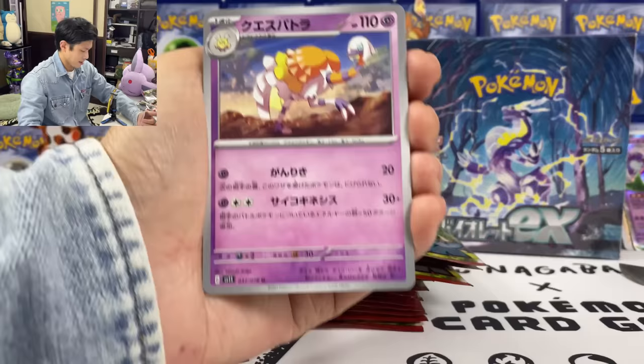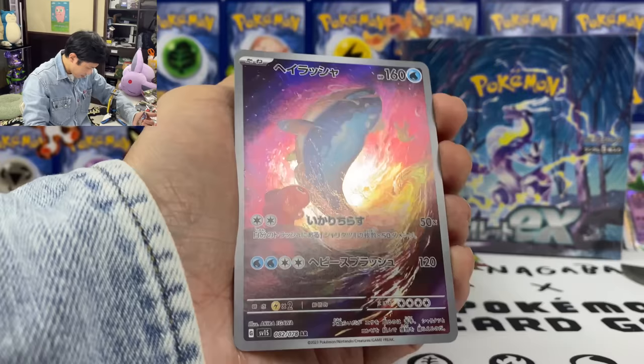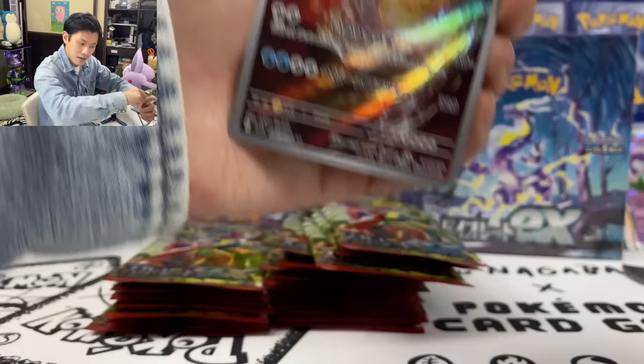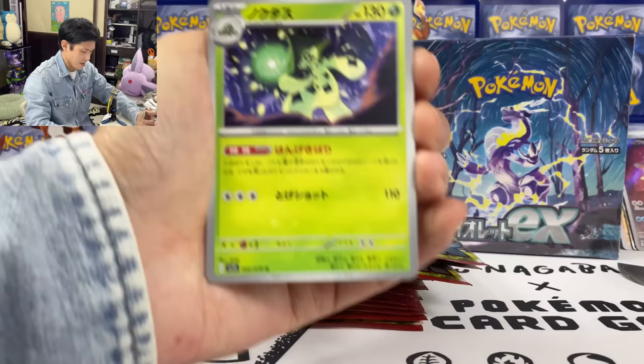We got Gogo, Room to Dene. And we got Dondozo and Tatsugiri — this one is AR, 82 out of 78. These also count as secret rares. Absolutely love the artwork. 50 times the amount of Tatsugiri in your discard pile. AR stands for... Art Rare or something — I can't remember what AR stands for.